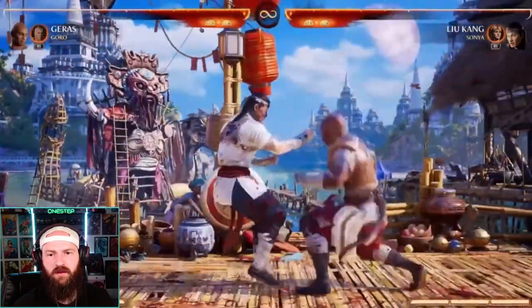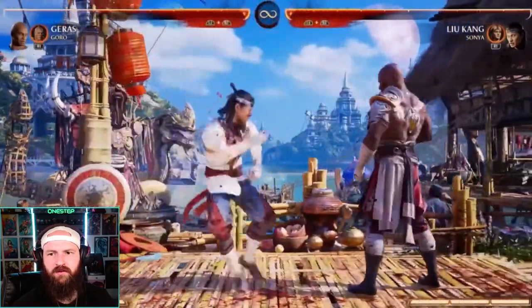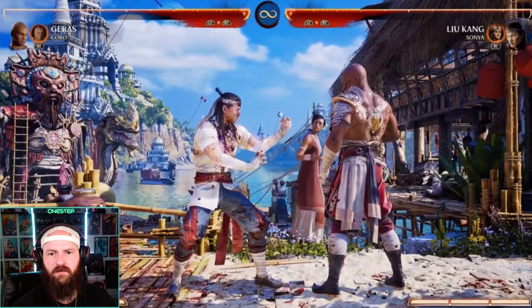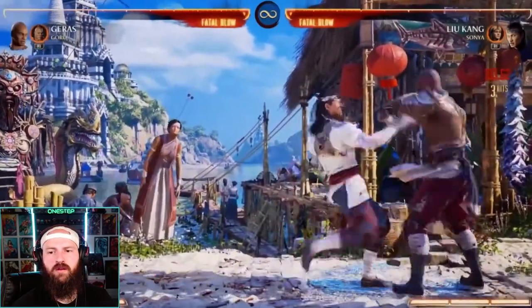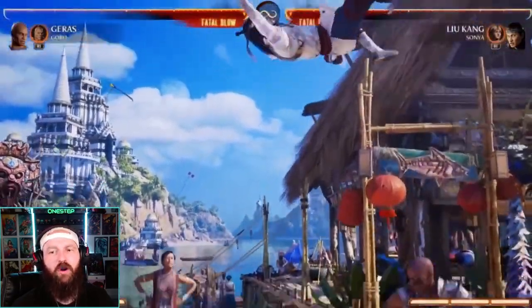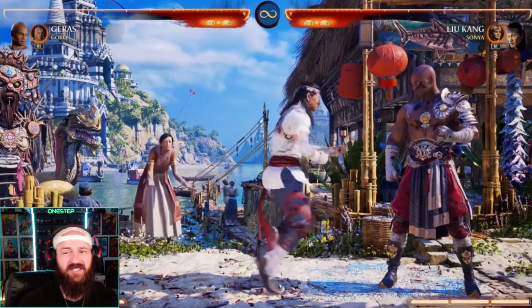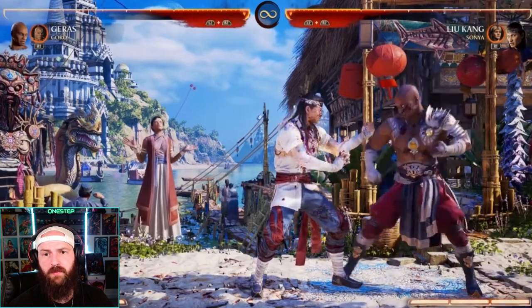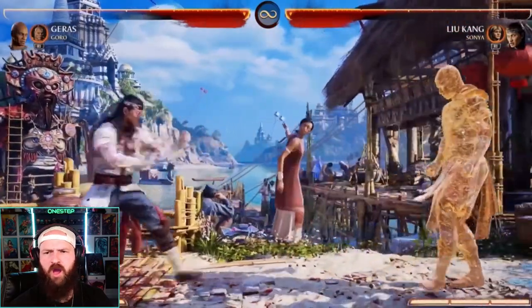He also has a burst/denial move — it's a push back. The cool thing is the metered version is an armor move. So if you're in the corner and you want to wake up, you can use it and it gains armor. It's close range but useful in certain situations, especially in the corner. It's also a nice anti-air and you can combo from it.